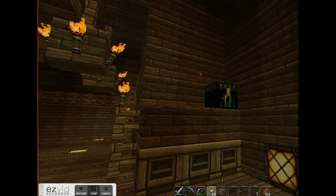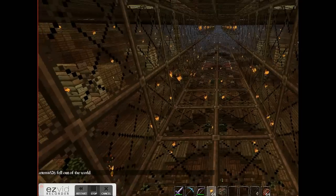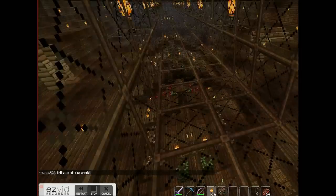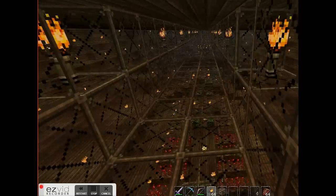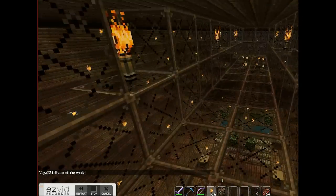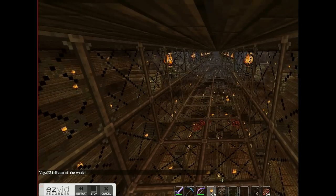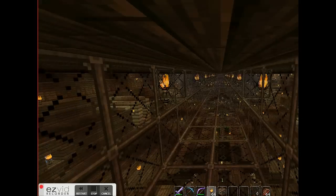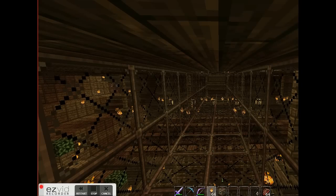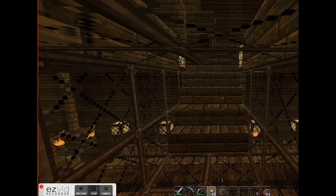I'm crafting my ender chest, which is nice. This is a glass tunnel I've built that pretty much allows the captain to go ahead and walk the ship and look at how everyone else is doing without having to really mingle with the rest of the crew. So you're allowed to go and see how everything is going on your vessel without having to interact if you don't want to.